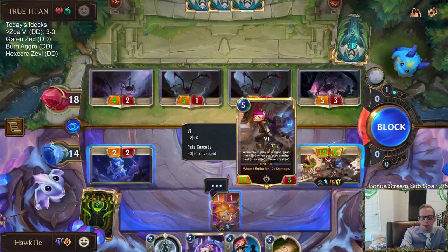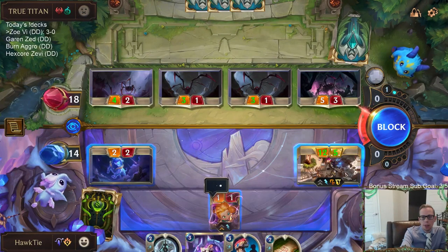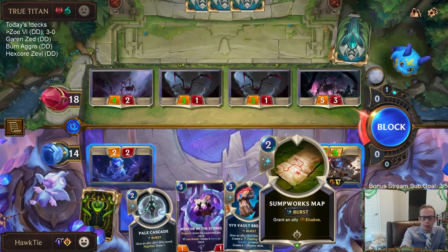Next turn this is going to be about 12 power — actually around 11 power that I get to Sumpworks Map. So I'm not going to kill them next turn — they're at 16.